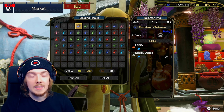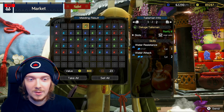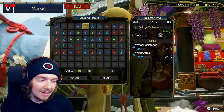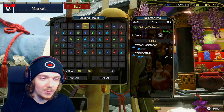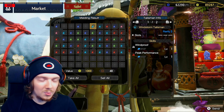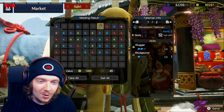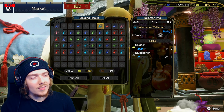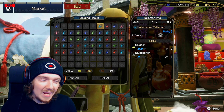That's actually kind of decent to have Bubbly Dance on a talisman. Water Attack and Water Resistance together — you don't really want those paired, so not too great there. Windproof and Peak Performance — Peak Performance is nice but Windproof isn't great, so not ideal.